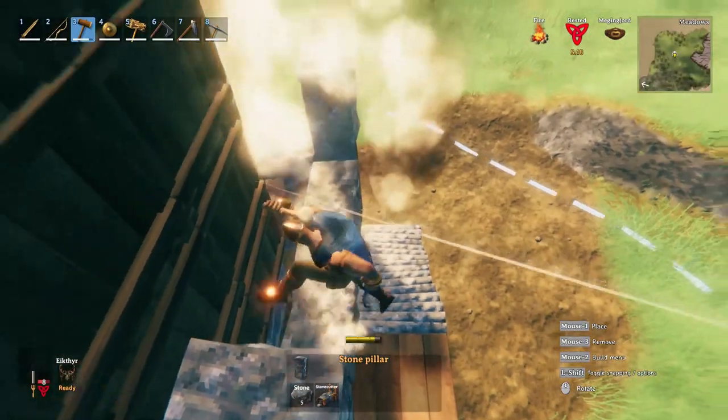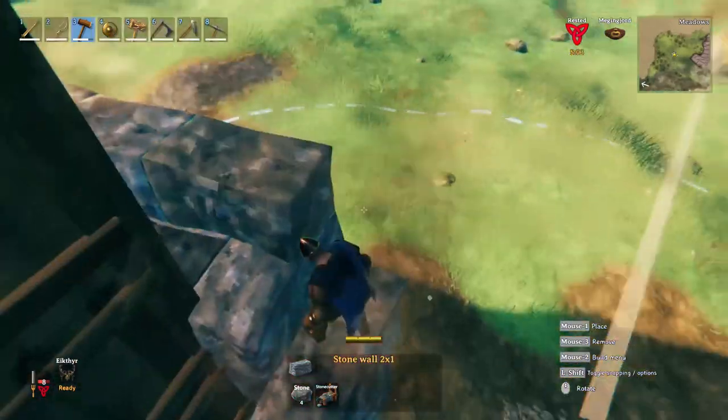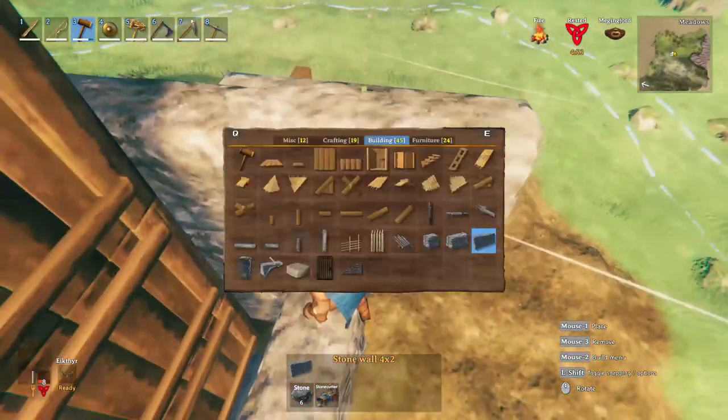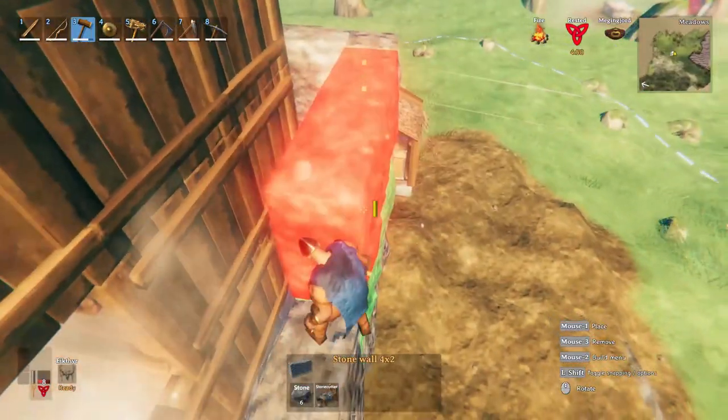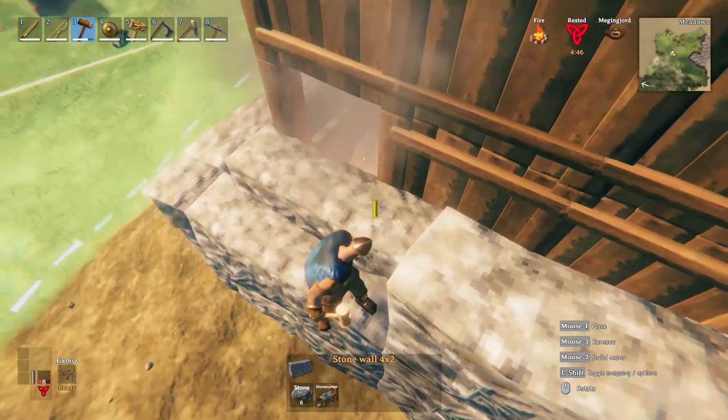The second layer starts from a pillar, a wall and two small walls for the entrance, while the next side has the normal setup: pillar, two walls, pillar. For the third side add a wall and now you will reach the chimney smoke escape level.